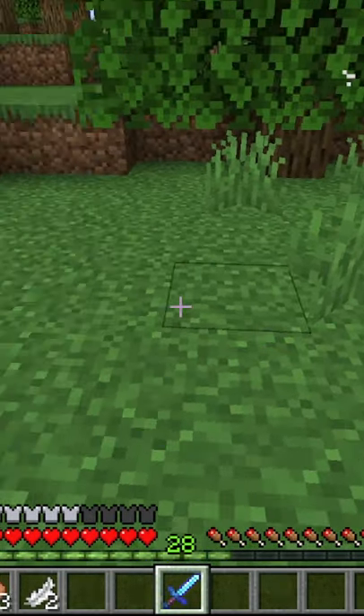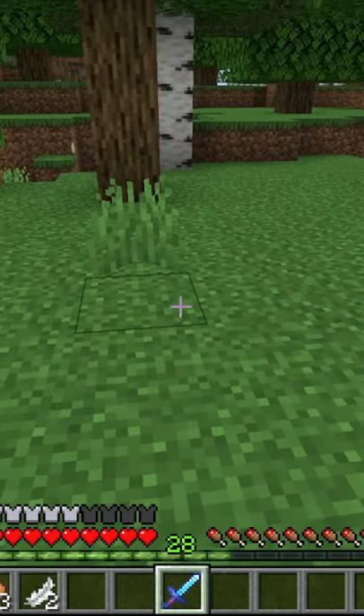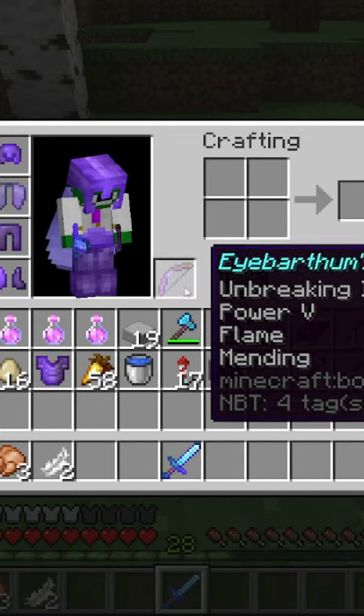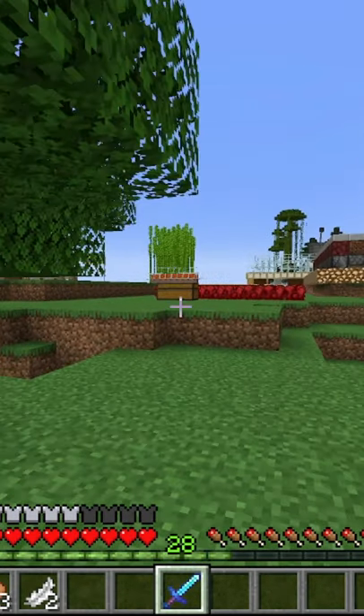And you can see the chicken has dropped 3 chickens and 2 feathers, which is impossible without looting 3. Which means that the looting 3 effect from the sword has applied to the bow and arrow, and of course this applies to any mob.